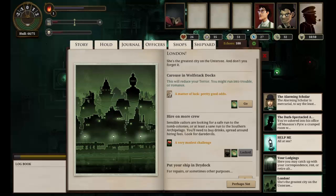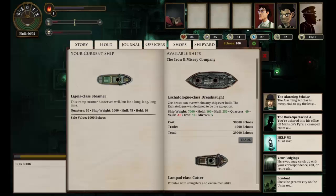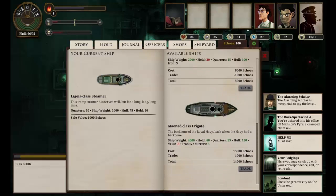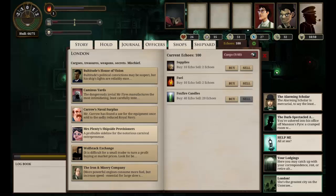We don't need any more crew — we've got a maximum number of crew. We need repairs, let's have a quick look. Our hull is 66 of 75, so I don't really think we need to at the moment. Looking at these ships, there's nothing we can buy right now, so let's hold off on that. One thing we definitely need is fuel and food. We're probably going to be spending a lot of our money buying that, so let's pick up as much fuel as we can with our 100 echoes.